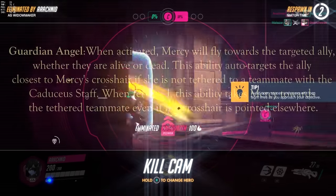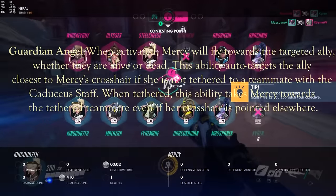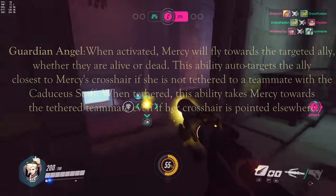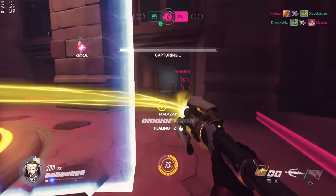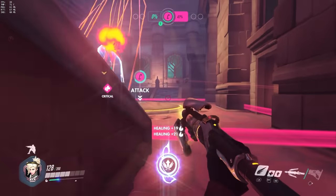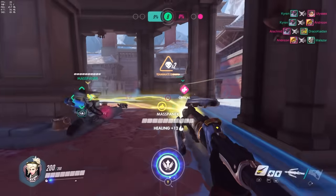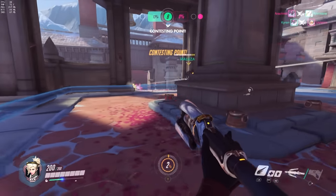Mercy's third ability is Guardian Angel, which is very important to her kit. It allows Mercy to fly towards targeted allies that she's either healing or looking at. This lets Mercy reach low-health targets that are about to die, or escape danger like a Reaper behind her by flying to a tank or someone who can shield her. If you use Guardian Angel along with Pharah and Angelic Descent properly, you can stay airborne with Pharah indefinitely. You can also cancel Guardian Angel at any time by toggling the button again.